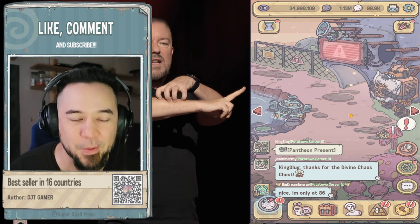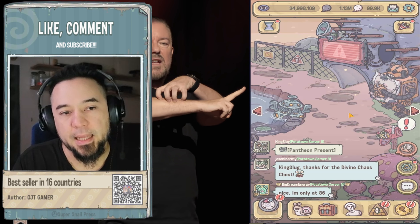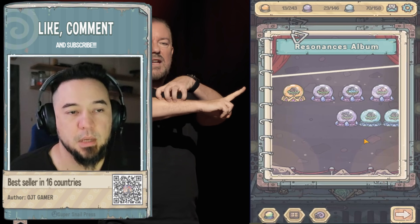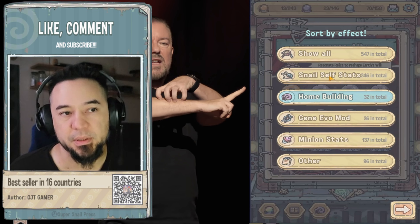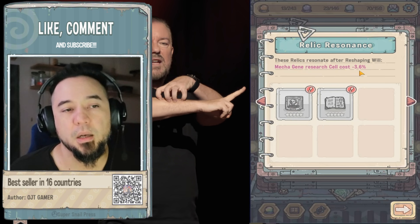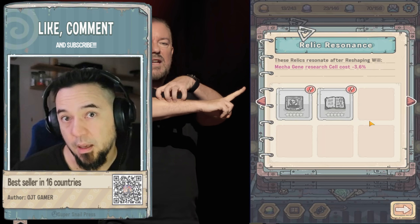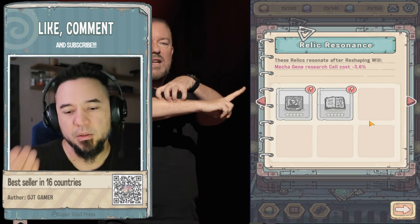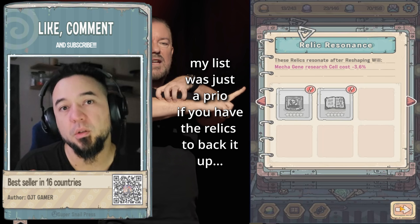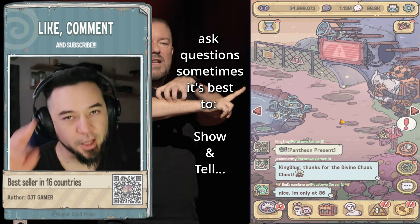Give it some time and everything will come. Sometimes you may not get certain things — like me, I didn't get some items and you can't do anything about it. At that point you're maxed out on home building stuff, so where do you go next? Gene evolution is a really good start — mecha gene research cell costs negative 3.6%, which is great because eventually you might run out of cells. It reduces your cost so you don't have to worry. Good luck, see you guys on the next one!